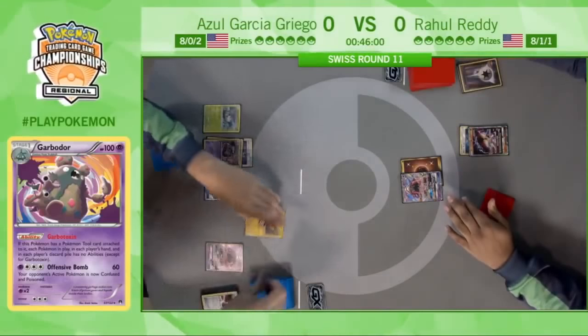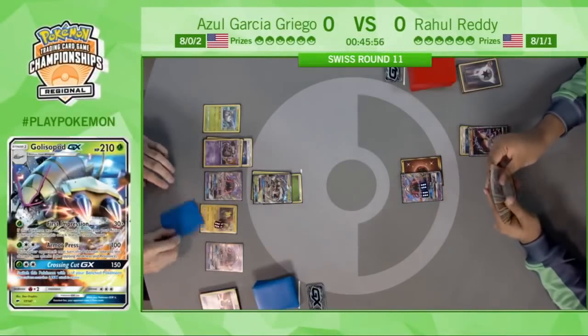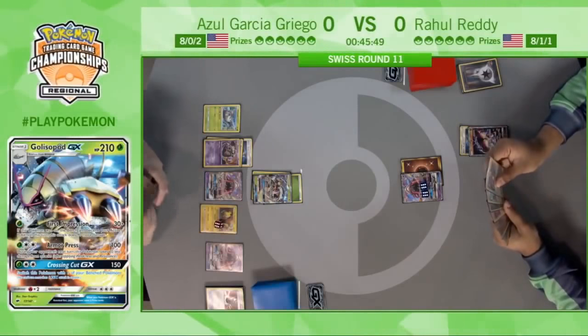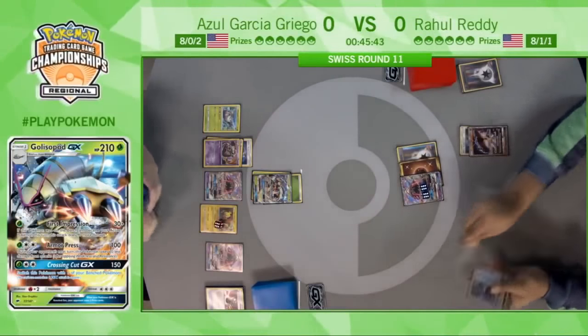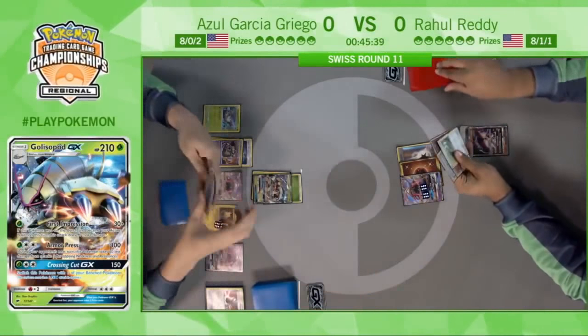And there's an Enhanced Hammer — a big card in this matchup that Azul loves to see. First Impression dealing 120 damage to Tapu Lele. Azul is really dominating right now, and it's only turn two. This is basically exactly what Azul planned for. Azul had a great start and Rahul is definitely struggling here.